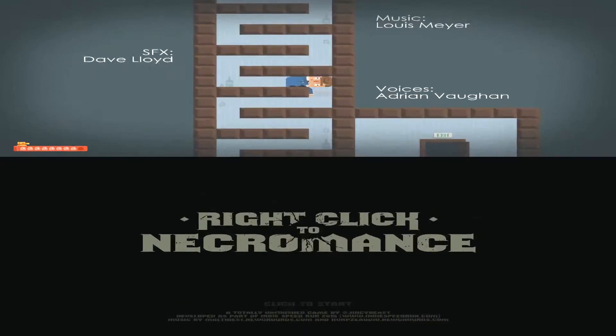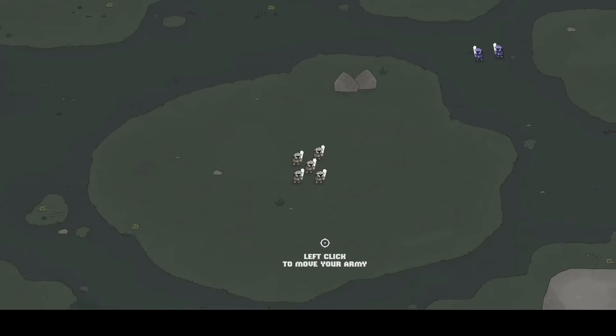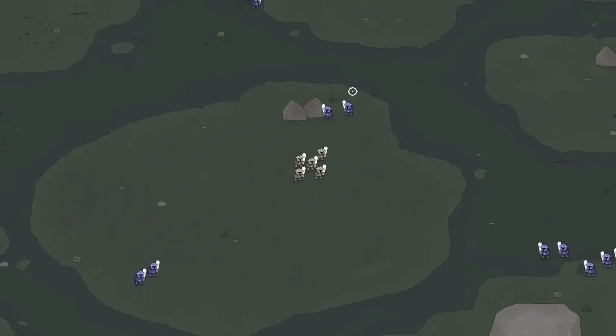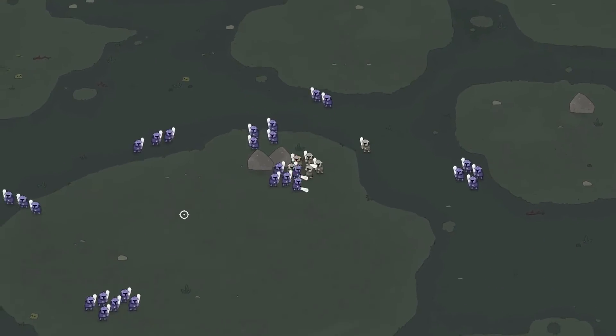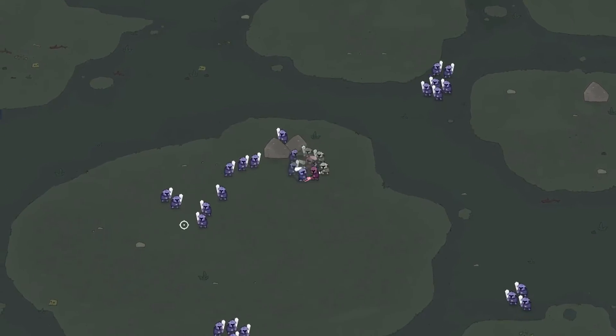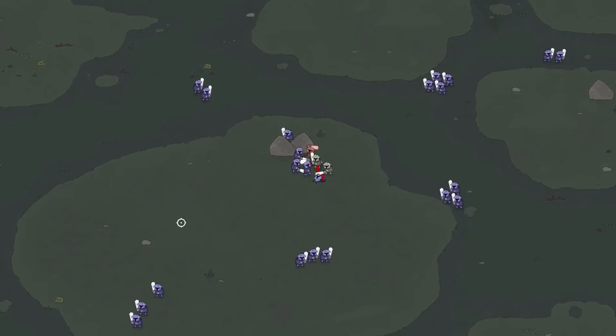Up next, we've got a game called Right Click to Necromance. It's a simple game with simple controls — left click to move, and right click to necromance. It was made by a developer called Juicy Beast for another game jam called Indie Speedrun 2015, and was made in just 48 hours.